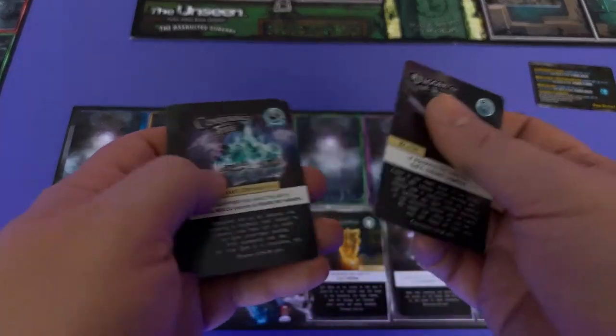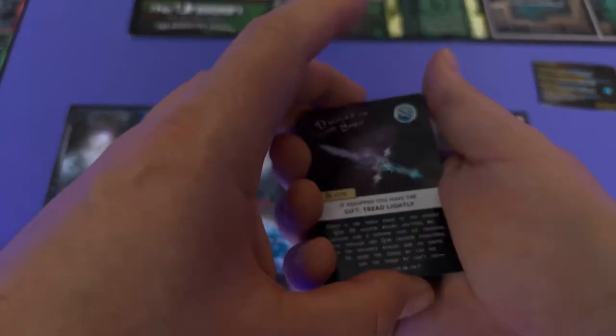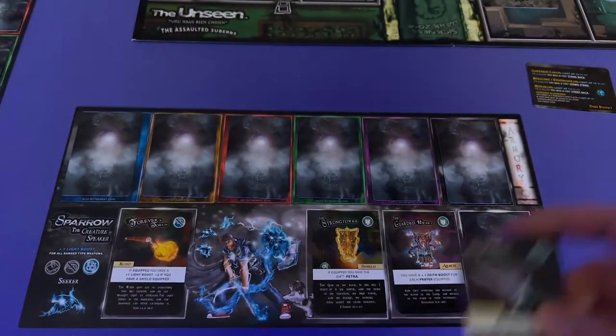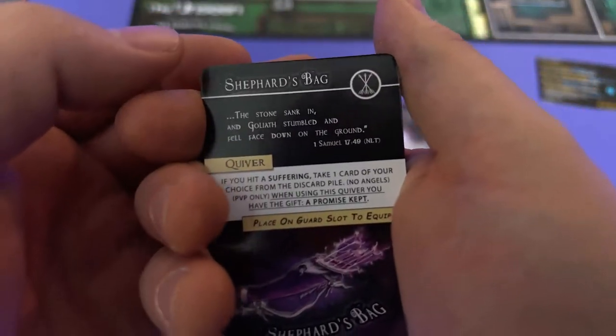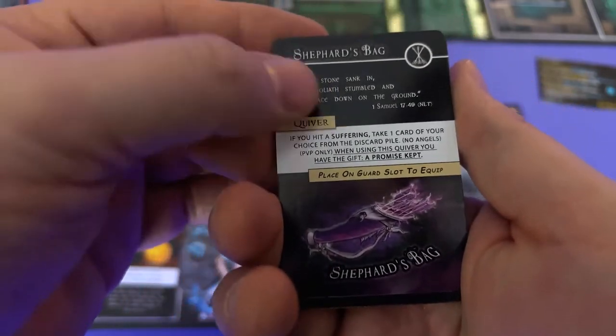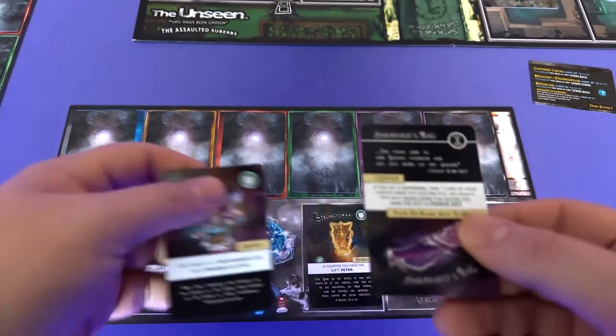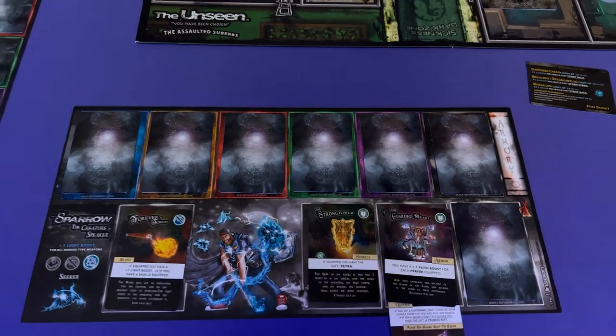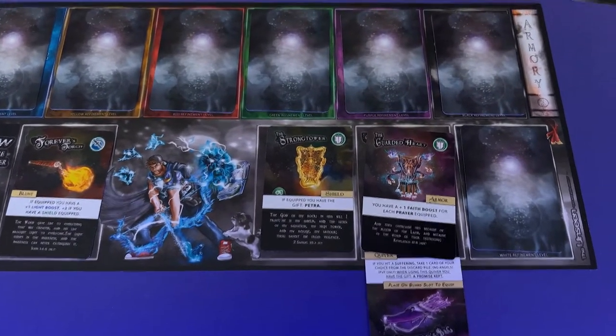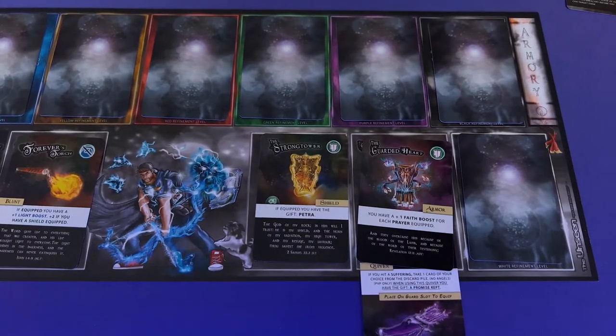So you will only be able to use the two equipped weapons. Any extra weapons you earn as the game progresses are going to be placed in your armory, and you'll have to use actions to access your armory if you want to equip, trade, or unequip any other items. If you see this little icon in the upper right-hand corner — it's three little arrows — that is a quiver. Quivers are unique because you can equip them with your armor — that's why they're upside down. So if you get your quivers you can wear them like this — they hang out the bottom so you can see the blessing that is on both, meaning the blessing is active along with the armor that you're wearing.